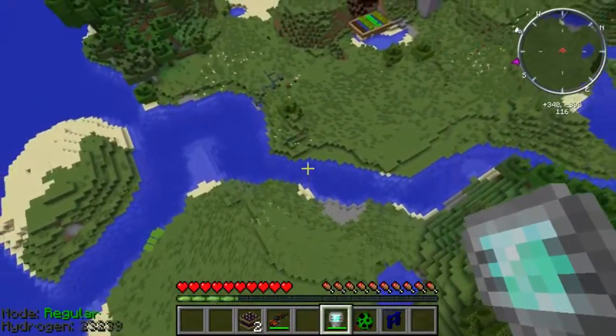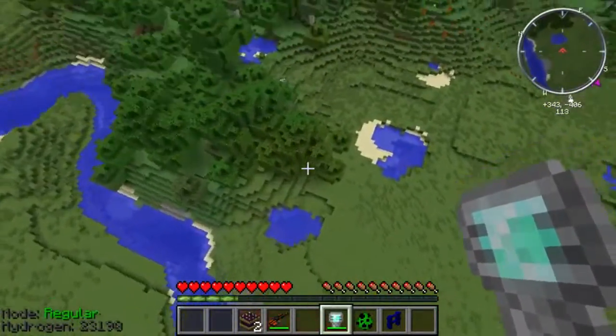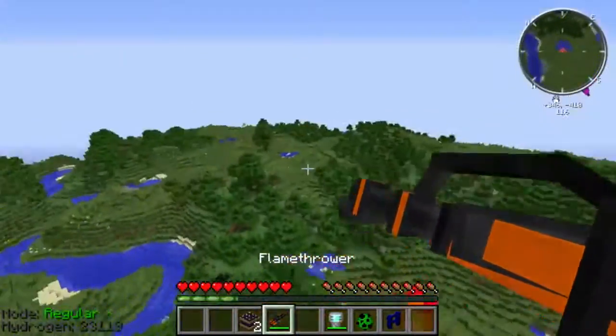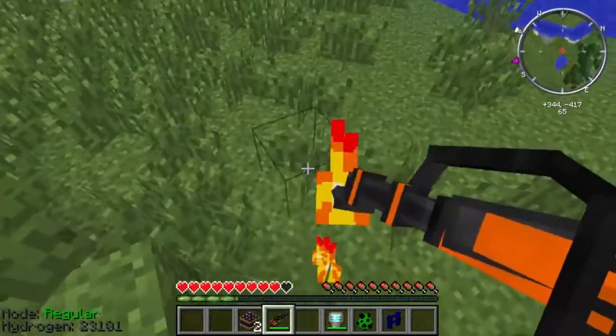If you only put it on regular mode, you'll have to tap the space bar if you don't want to take fall damage. But you can go really, really high — so that can be kind of cool. Apparently it's not a good idea to use a flamethrower while wearing a jetpack.